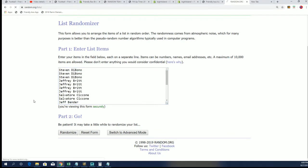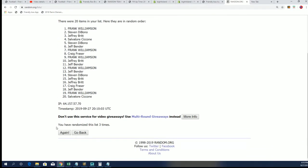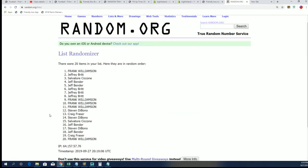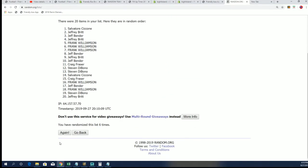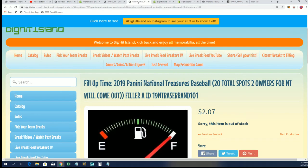Seven times. Let's hit something big — lucky number seven. It's Frank and Jeffrey B. Congratulations to you two. That's Jeffrey Britt, that is J33. Congratulations to Frank W. — way to go! You guys pick up teams for $2.07 in this filler.